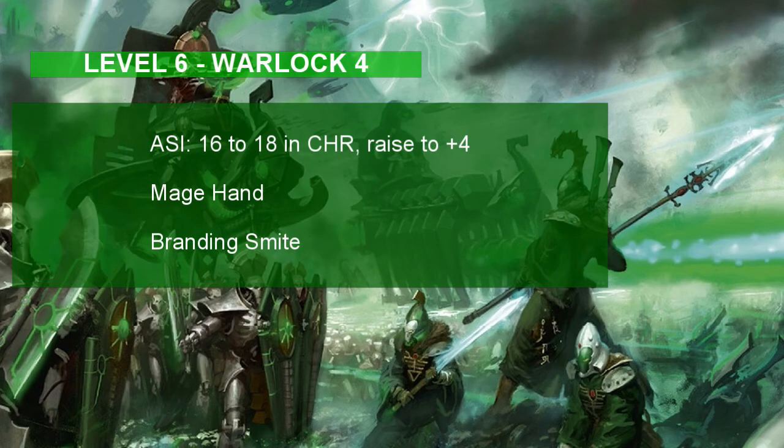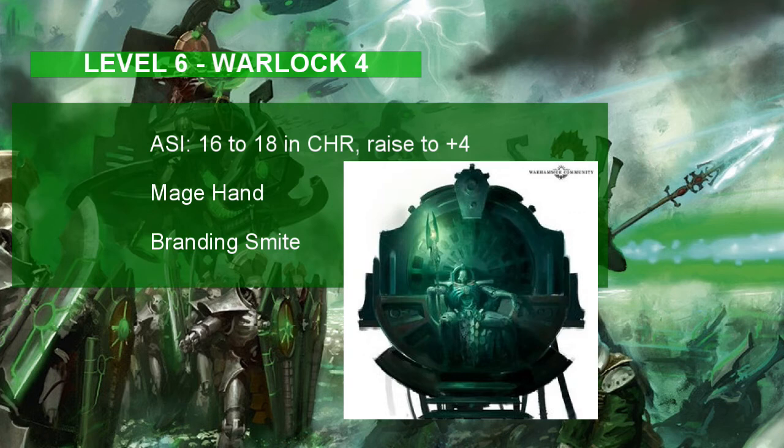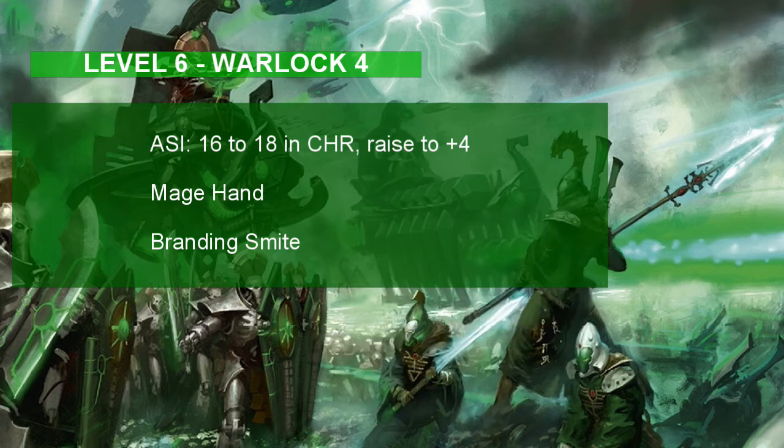At 6th level, we get an ability score improvement and learn another Warlock cantrip and spell from our 4th class level of Warlock. Let's put 2 points into Charisma, raising it from a 16 to an 18 and giving a plus 4 modifier to melee, range, and social skills. For your cantrip, the Necron can learn Mage Hand — I can imagine a noble Necron might be lazy and use a magical extending hand to grab things. For your other 2nd level spell, learn Branding Smite, which makes the Necron's staff or scythe glow with radiance when you hit a creature, dealing extra damage and stopping creatures from turning invisible.